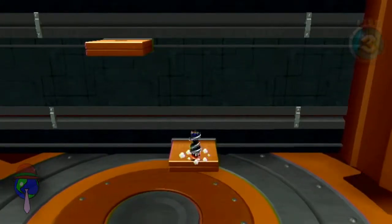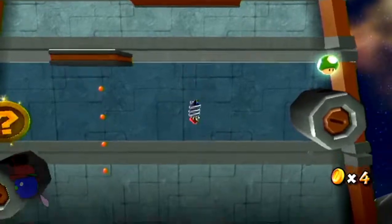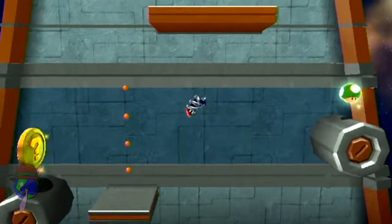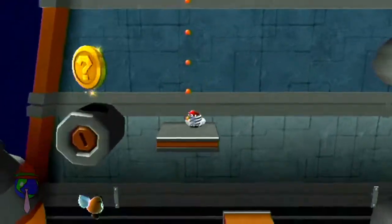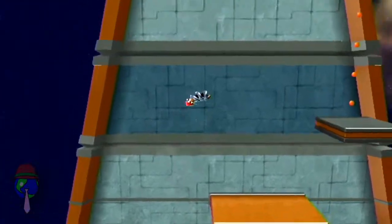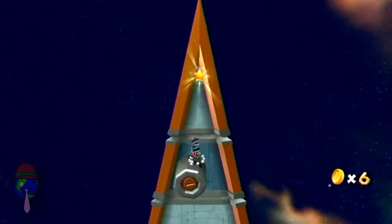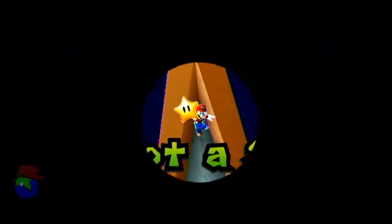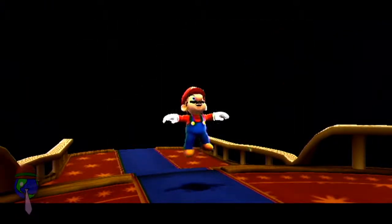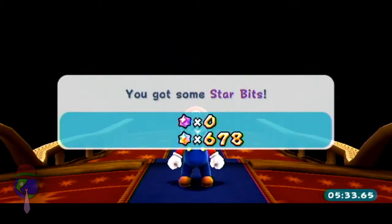Why is he so happy all the time? His life is threatened right now. His girlfriend is always getting kidnapped. The Koopalings exist. Who the hell is going to... think of it this way — genetics has absolutely nothing to do with it in this universe, because in this universe babies are literally born by being dropped by storks. So it is fully possible that Peach was... and that's how the Koopalings happened.